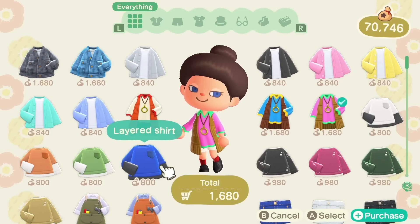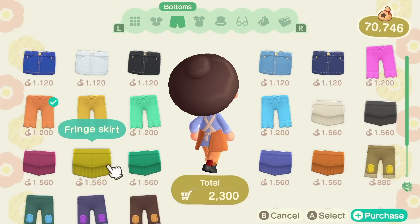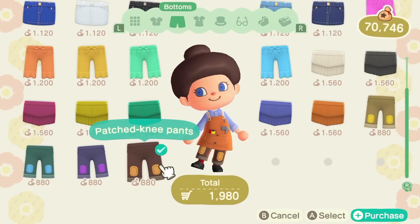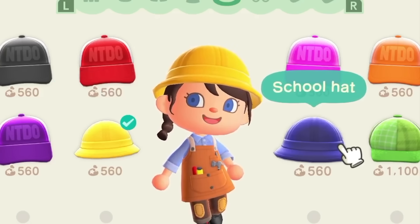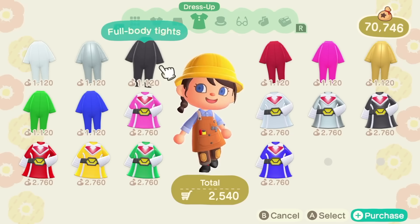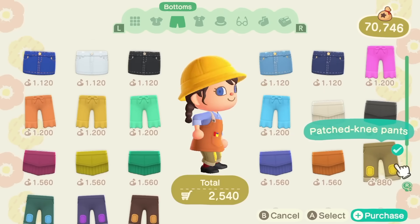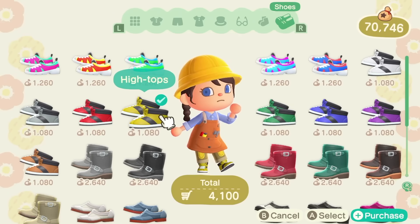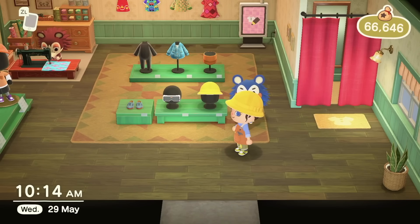We have the groovy tunic — cute — and a work apron. I kind of like these trousers, but not with this work apron, although these are cute. I've worn these before a few times. I need to get rid of this wig. Oh, look at the little yellow hat! I like the yellow hat. We could go for full body tights, but let's go for the little work outfit. Look at us. There's not many shoes. I guess that will do. The outfit today is rated random.